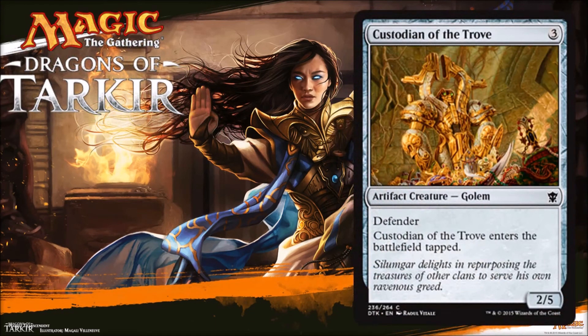Next one is Custodian of the Trove — three mana for a 2/5 defender. It comes into play tapped. Nothing huge here — it gums up the ground, and if you're playing a Sultai strategy that's kind of nice. But again, watch these colorless and artifact cards for when Zendikar comes because they might become a lot better than they are now. This is very aggressively costed at three. It's a fine guy for limited — might not always make your cut, but if you want to clog up the battlefield, he's there for you.